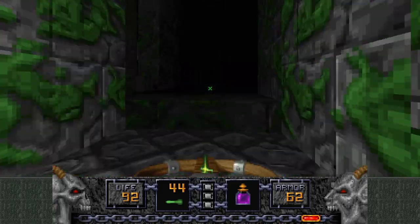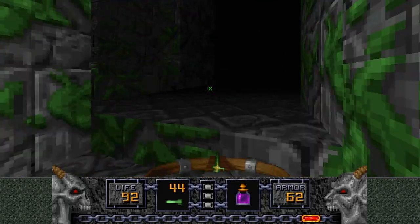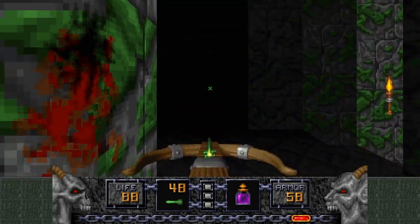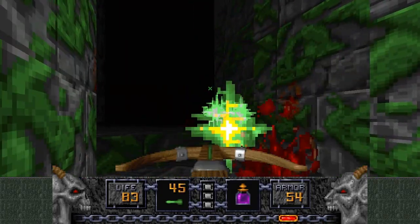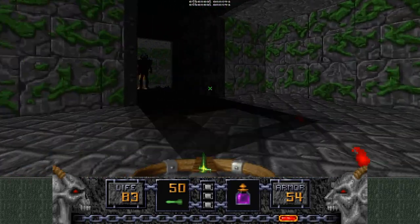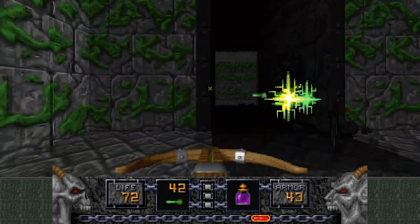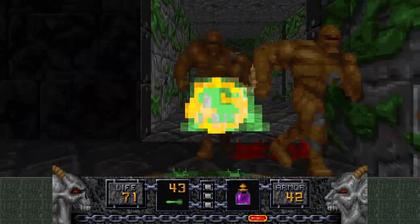Skull Tag is a more multiplayer-focused version of ZDoom. It's optimized for multiplayer, it's got a lot of features and mods for multiplayer. One of which is Invasion, which I really like. I don't think Heretic has any maps for that that I'm aware of. There's one specific mod called Alpha Invasion and Delta Invasion, which are really good. I've tried playing those online — it's pretty good, but I need to do it a little more often.